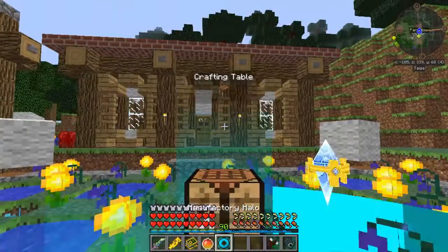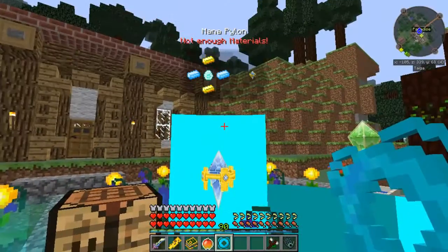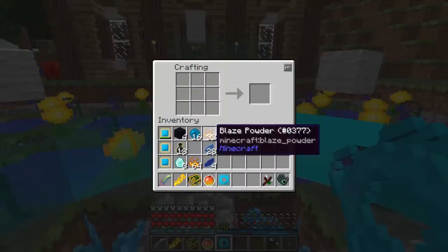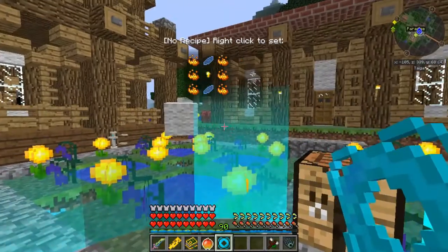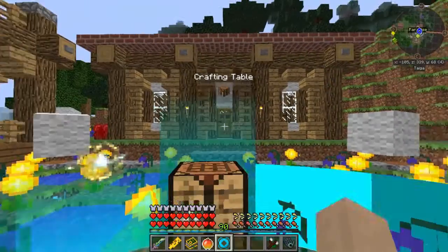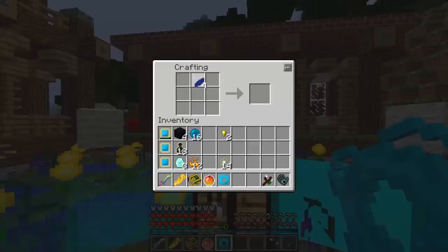To make a spark, we might be able to do this a lot easier if we have the manufacturer. Let's get rid of this, put these in — that makes a spark. Put it there and let it just make them all for me. Now let's get rid of that and make the last two sparks needed.